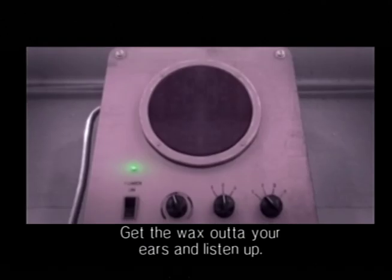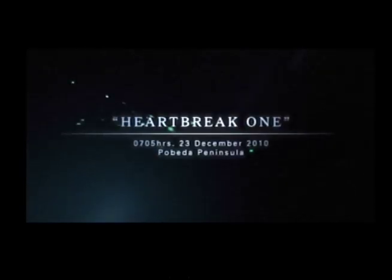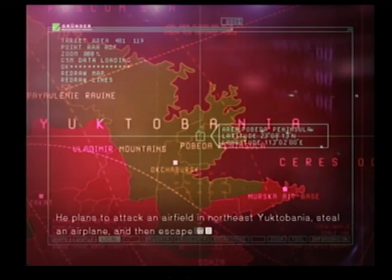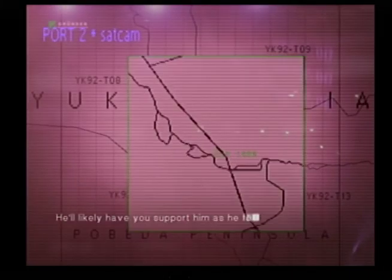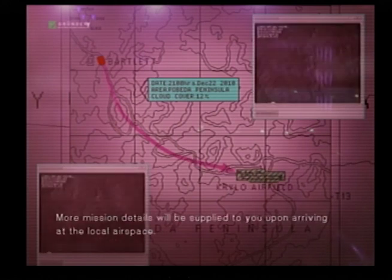Hey, it's me. Get the wax out of your ears and listen up. We found Nicanor, the leader of Yuktabania, and we broke him out of prison. This war wasn't his doing at all. Captain Bartlett has rescued Prime Minister Nicanor of Yuktabania. He plans to attack an airfield in northeast Yuktabania, steal an airplane, and then escape with the Prime Minister. Go to the directed area and wait for contact from Captain Bartlett — he'll likely have you support him as he forces his way into the airfield.